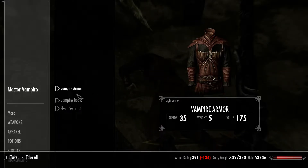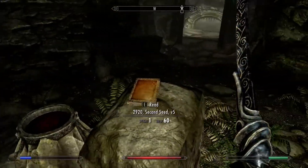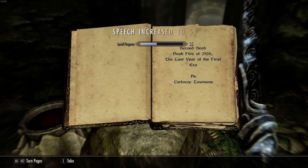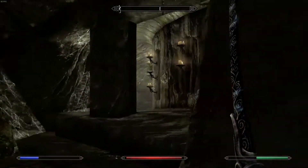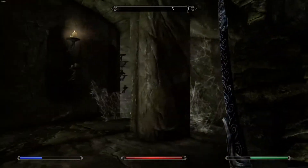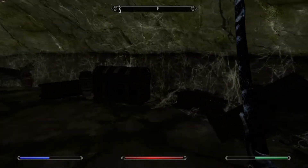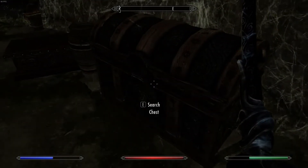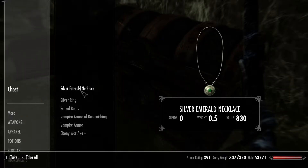Got an elven sword and vampire armor. Speech increase spell book. Potion — not too shabby. Chest. Black Soul Gem — there we go, that's all I need.